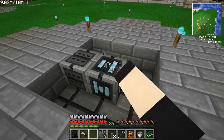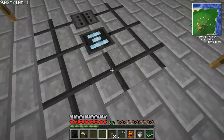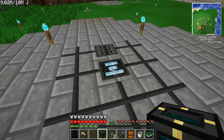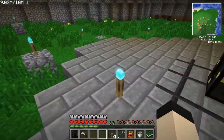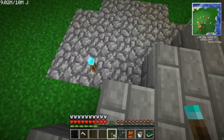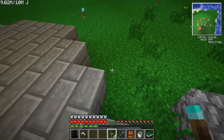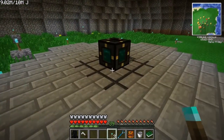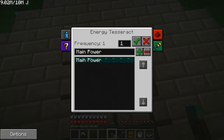This is the gearbox. You need the gearbox because what it does is allows you to actually feed power into it. I made an energy tesseract, I'm hoping the farm doesn't murder it. I'm going to remove these and put them just outside of it, because this should be the terrain of the farm or something. So we're going to supply this with power.